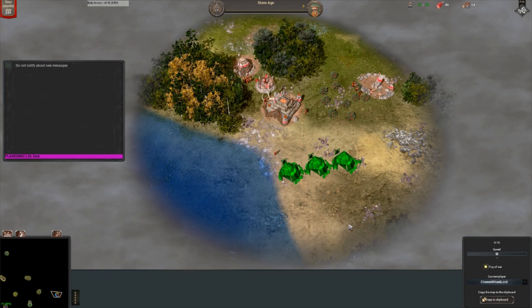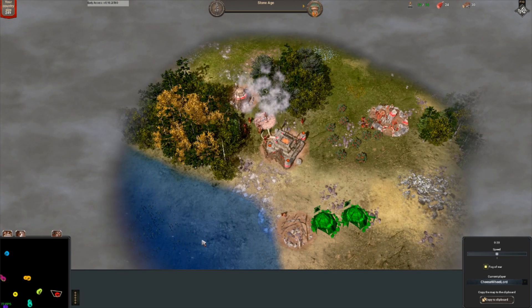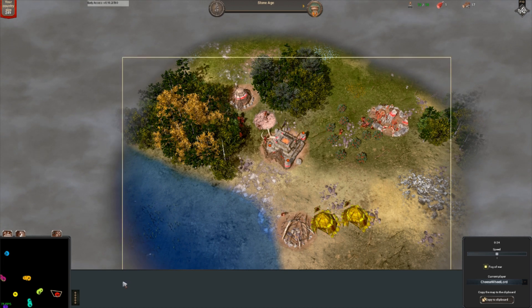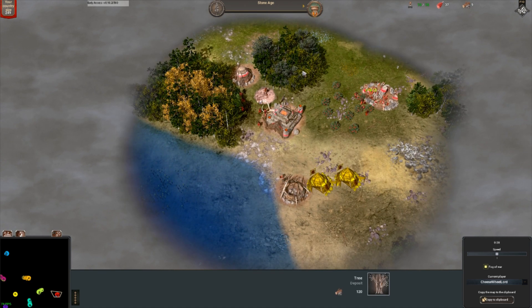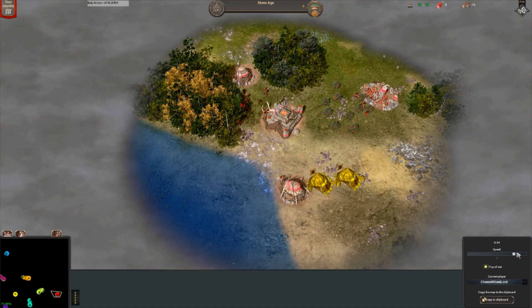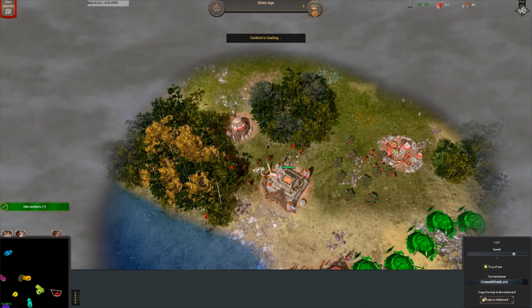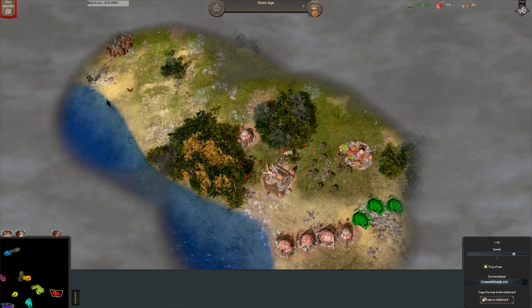Here we are in the game with the first person quitting on the team, which already sets them back a little bit. A nice start here with access to a fish pool, some water, some decent wood lines and an average spawn. Nothing interesting happens until the medieval age, so I'll skip to that point.